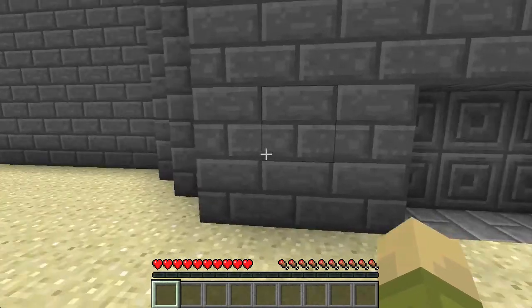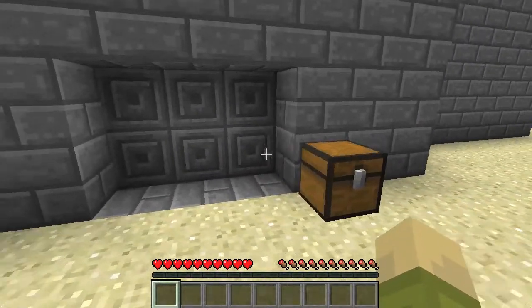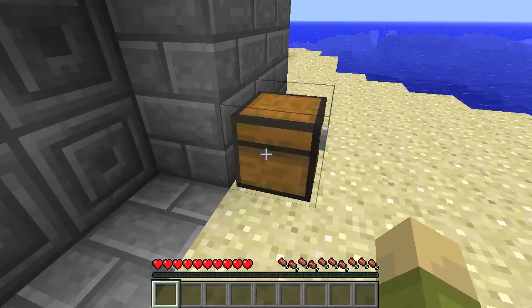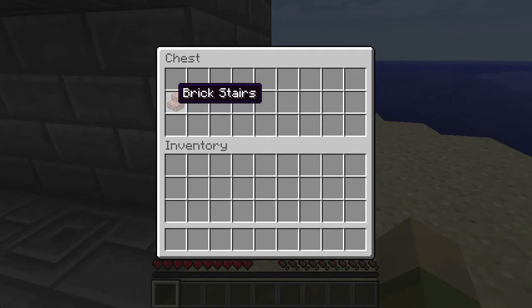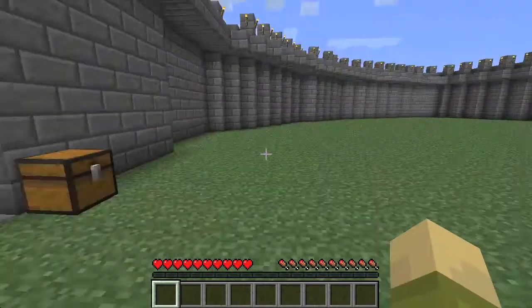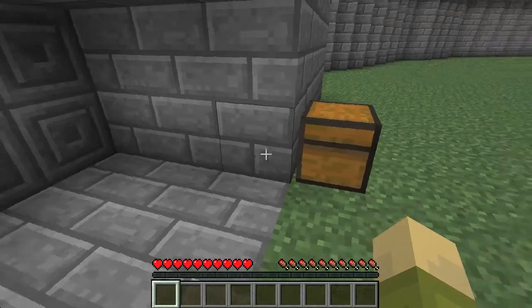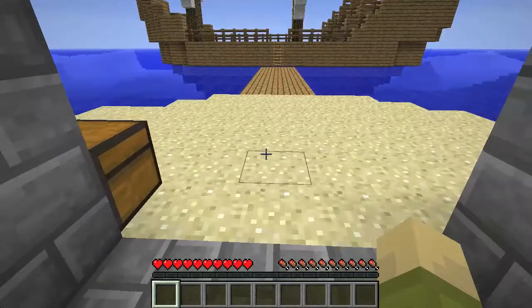Okay, first, there are no buttons or levers or pressure plates or anything that you can see, except for this chest. And let's see what happens when you open up the chest. There's some brick stairs in there, and I'm inside the fort. But how did that happen though, you may be wondering — when I open up the chest, brick stairs, and it opens up.